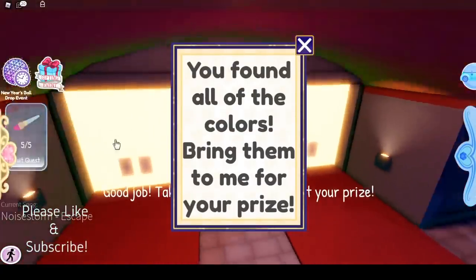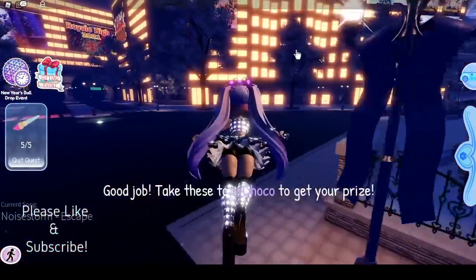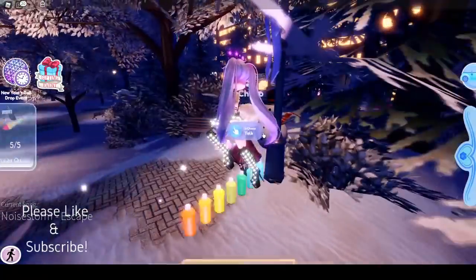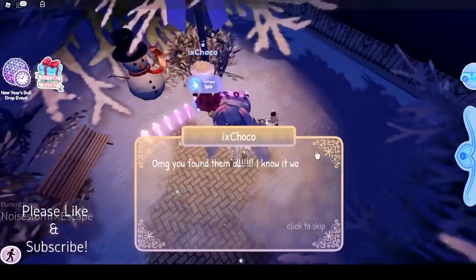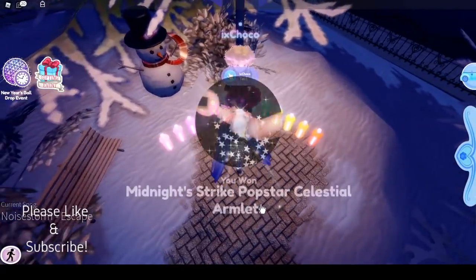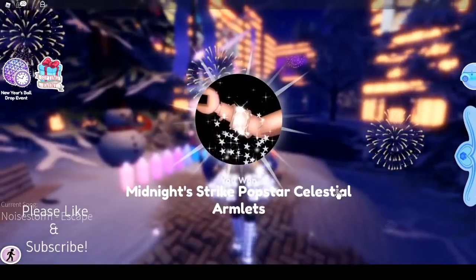Yellow! 'You found all the colors, bring them to me for a prize.' Now I'm going to take them to IX Chaco. Hello lady woman thing — wow, rainbows! I found the wall. I do not care about your dialogue, please give me your item. And we got the armlet!